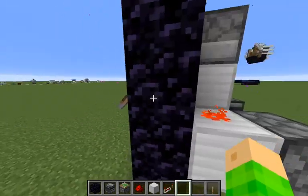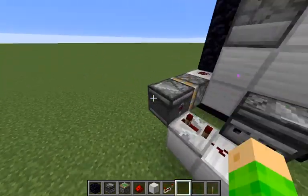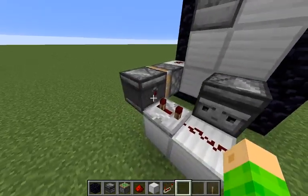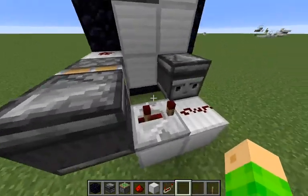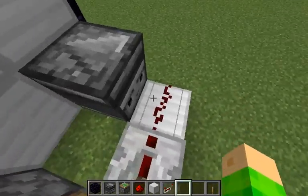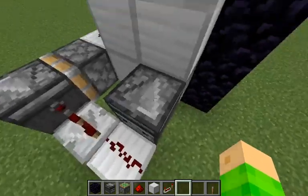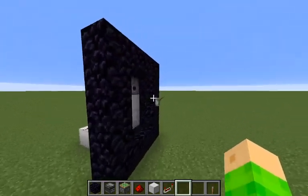Let me explain what happens here. Basically, when I flip this lever, it powers this block, which powers the dispenser. When I turn this off, this observer gets moved back, powering this 3x redstone repeater, which powers this one, and then this one toggles the portal on.